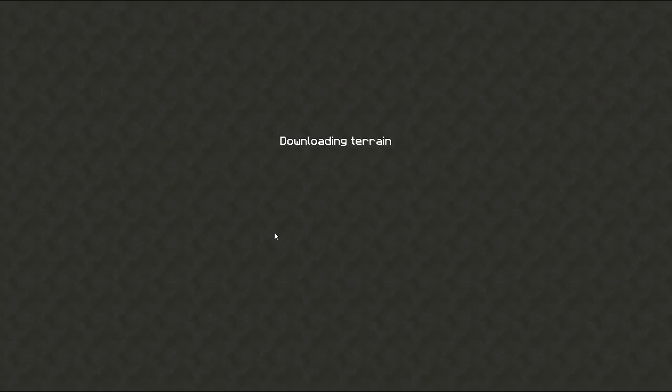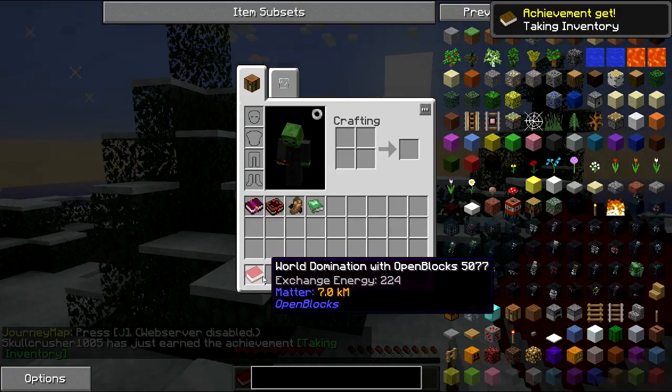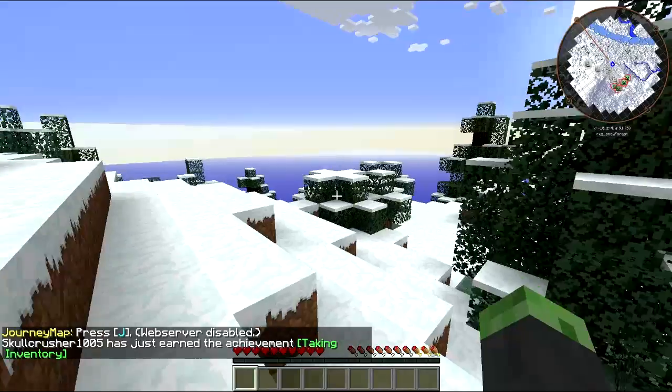I know some things that are definitely in here. Some RF generation mods — there's no Thermal Expansion, there's no traditional IC2. Industrialcraft is not in here — it's just new mods or mods I haven't played with. For example, Sanguimancy, which is an add-on to Blood Magic that a lot of people don't mess with. Decocraft, some people mess with but not many. Mekanism is in here — I think that's the first mod pack I've seen Mekanism in.